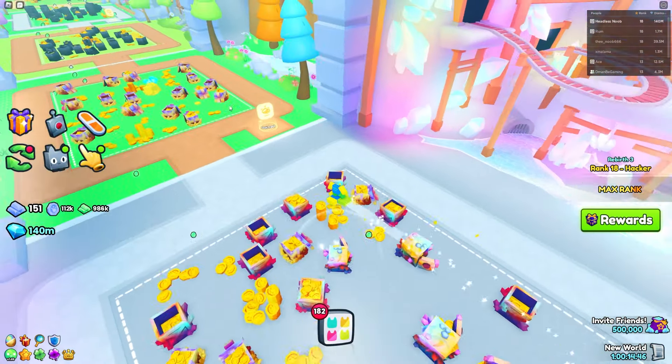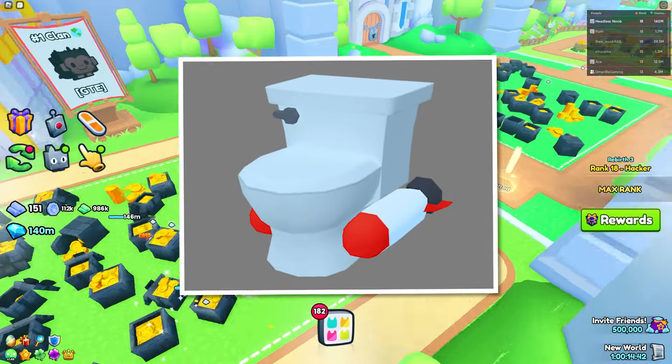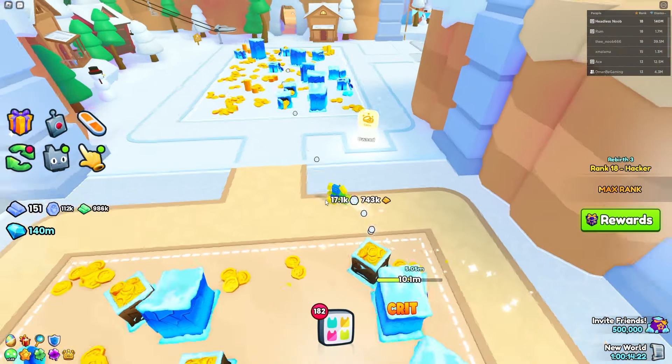This next leak I'm a little confused about — it's a toilet, but it has rockets on the side. I have no idea what this could be used for. It is a leak though, so do what you want with it. Maybe it's a new kind of pet, maybe it's a new hoverboard — I genuinely don't know.